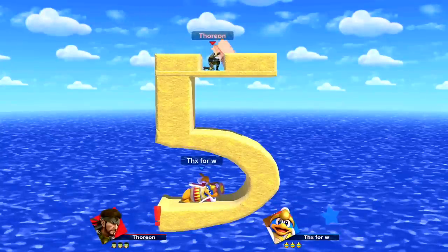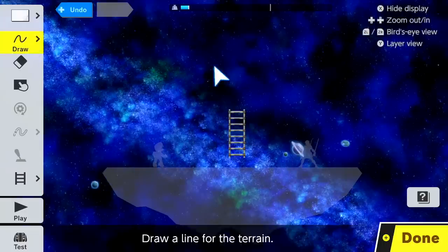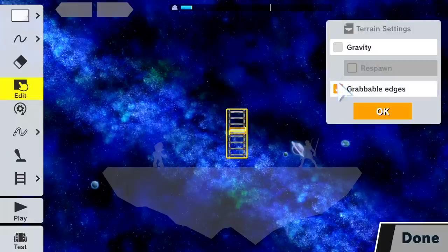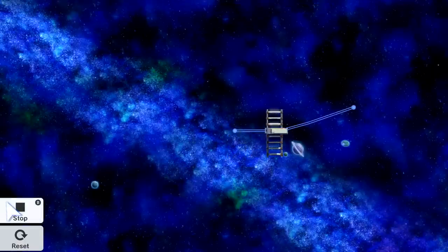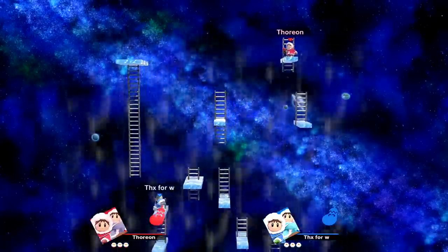And finally, number 5: Some hazards can be moved around using the rail. To do so, we will create any type of terrain and attach a hazard to it. After that, we're going to add a rail to it. Once this has been done, we can make hazards move around however we want, enabling us to create the craziest ladder puzzles and more.